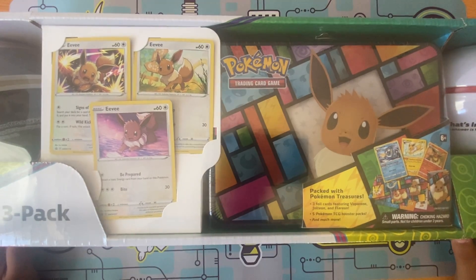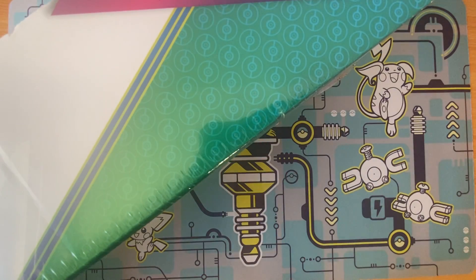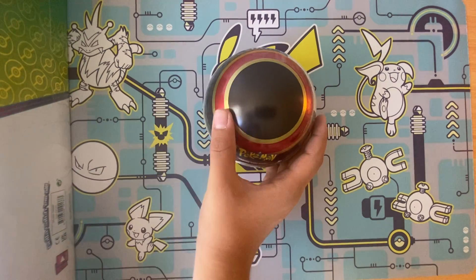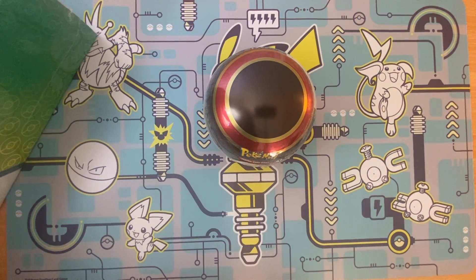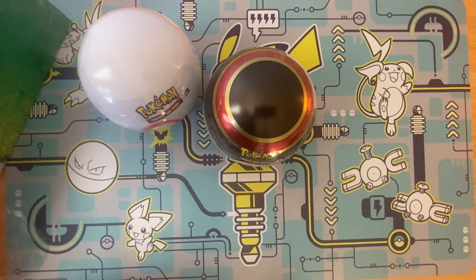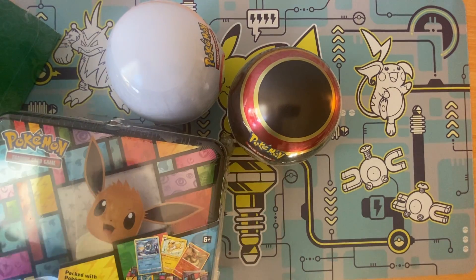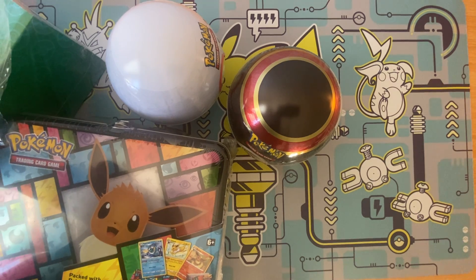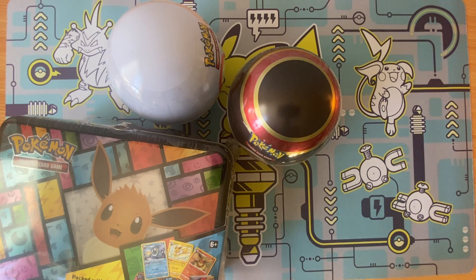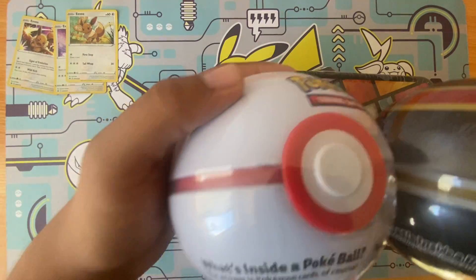Hello everyone, today we have — I don't even know what it's called, but it's an Eevee 10, something you get at Costco. So let's open it. Here's a Pokéball, there's another one. Here's the lunchbox. You get these three Eevee promo cards, and two Pokéballs.